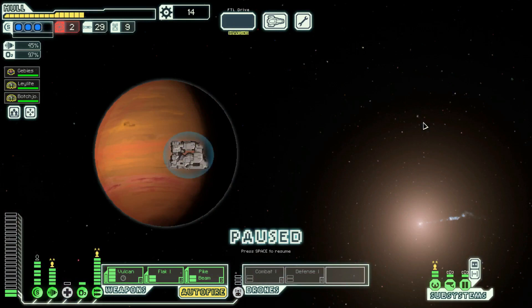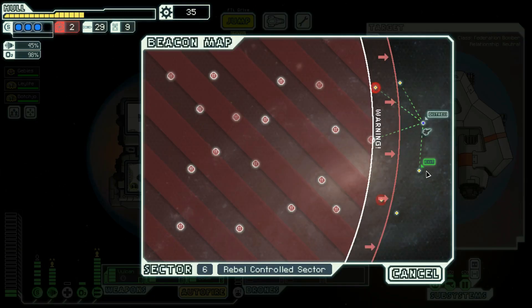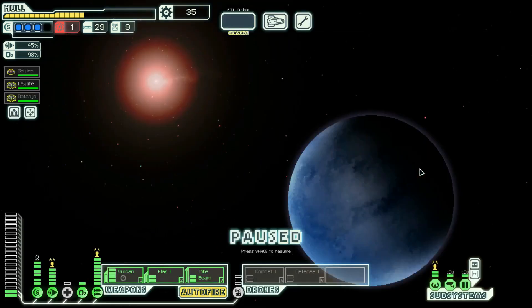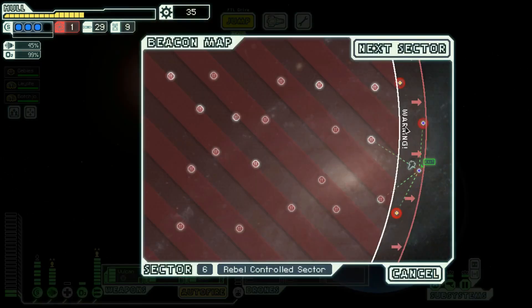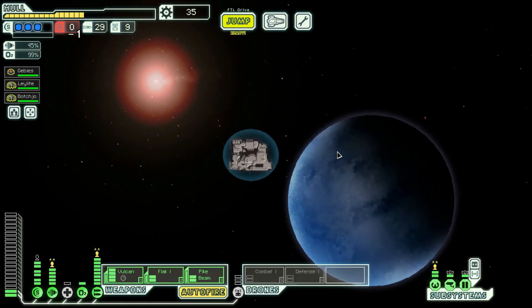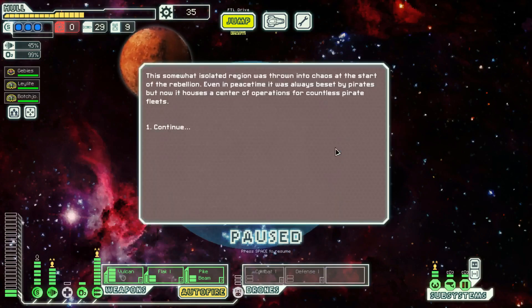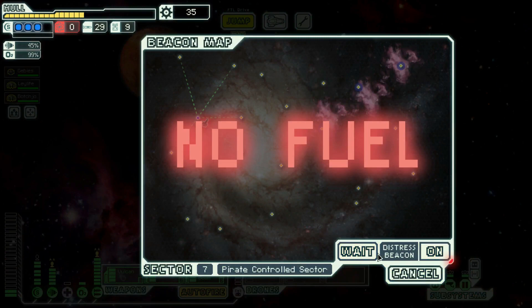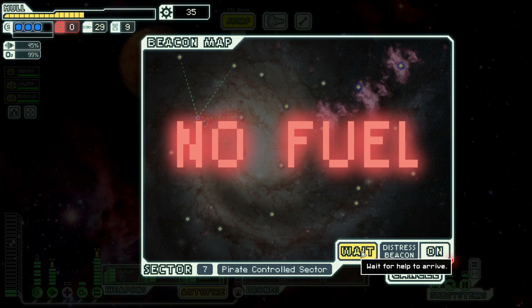Distress call — what do you need? Just don't ask for fuel. Be like 'hey we need ten missiles please.' I wouldn't have made it if I had gone the other way. Let's try to communicate peacefully — and we don't get anything. Oh well. Let's use our one fuel to fly to this pirate-controlled sector and sit at the jump point with no fuel.